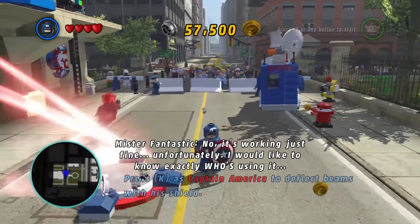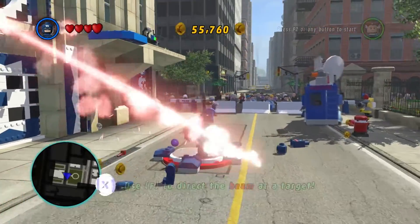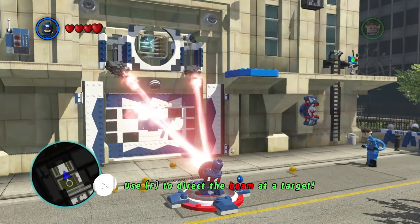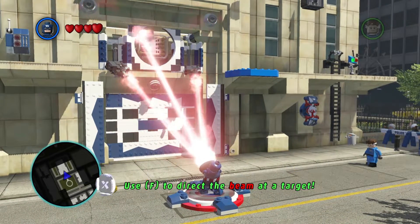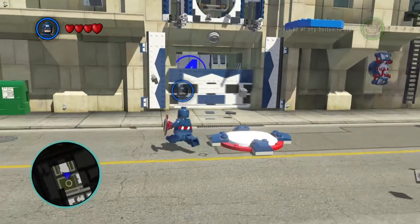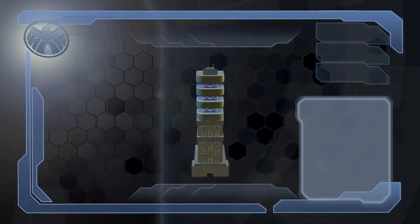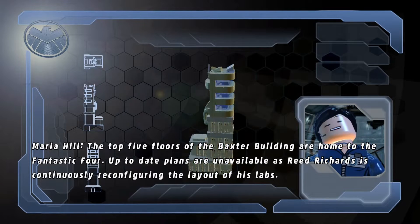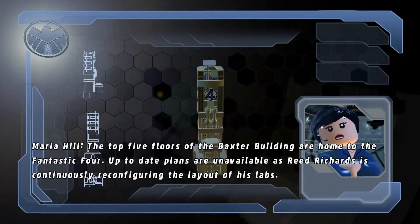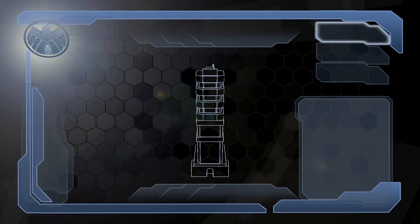Alright, Captain America, do your job and deflect those lasers. That beam is deflected. Now let's head into the Fantastic Four building. The top five floors of the Baxter Building are home to the Fantastic Four. Up-to-date plans are unavailable, as Reed Richards is continuously reconfiguring the layout of his labs. Thanks for the info, Maria.